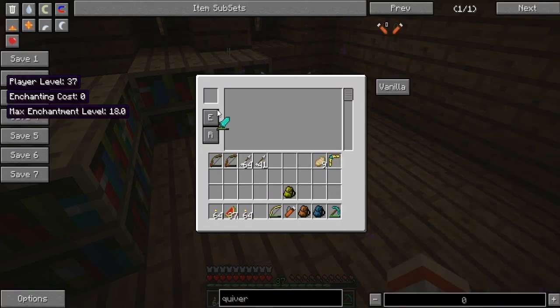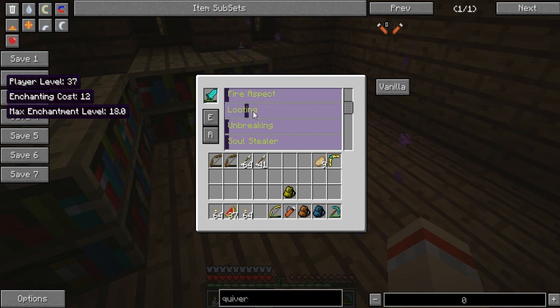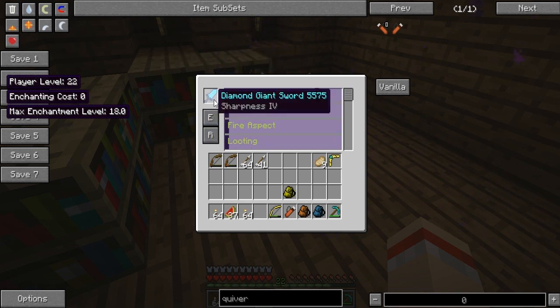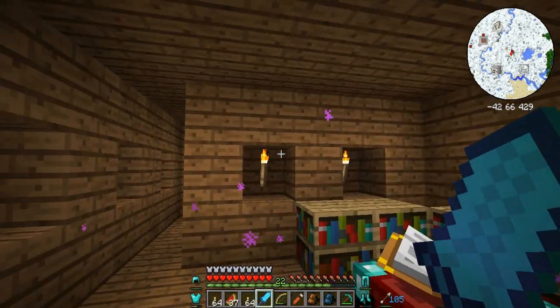Hopefully I can repair it as well. For now I'm just going to add sharpness. You guys can let me know what the best enchantments to put on this sword would be — I've heard of most of them but some I just haven't. Let's do looting as well if we can. Not enough bookcases though, so for now sharpness four. Yes — I repaired it! Awesome, it's now fully repaired with sharpness four.